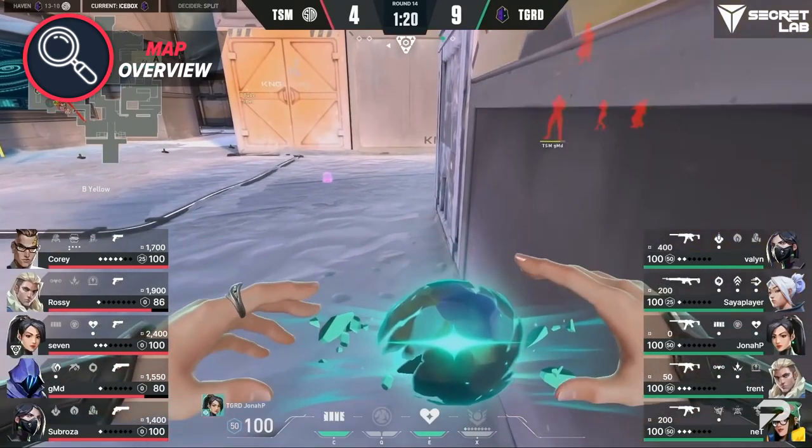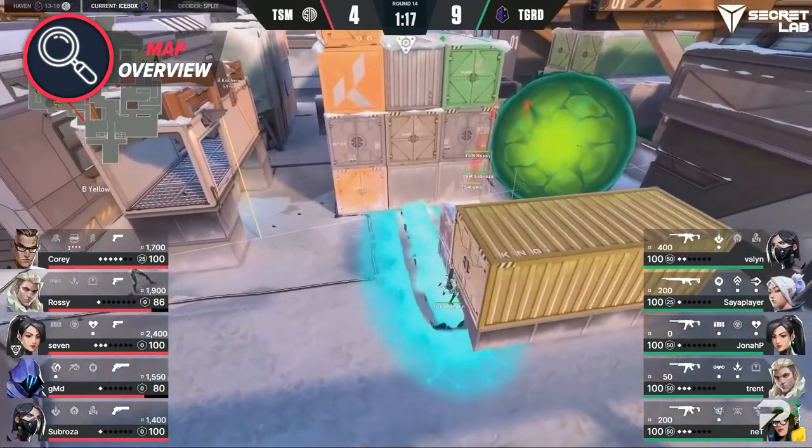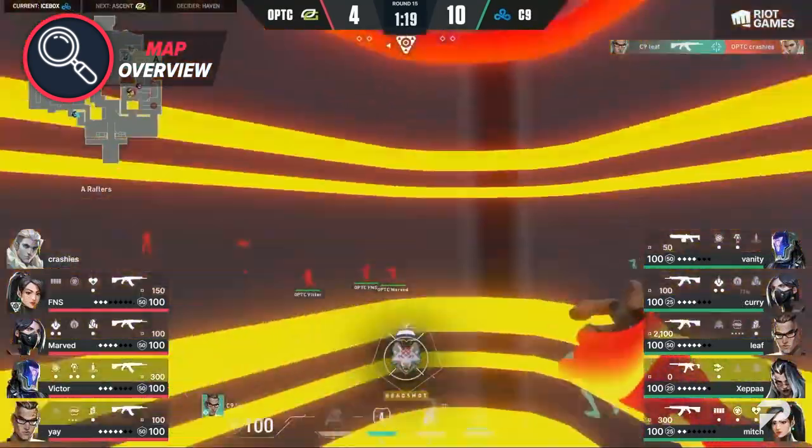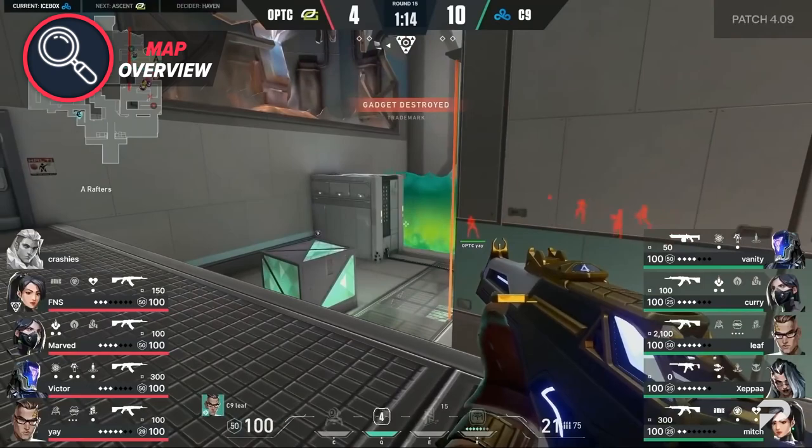The A plant was so strong that many pro teams' entire defensive setups were changed to counter this plant. Here you can see teams like TSM, The Guard, Optic, and FaZe all use a defensive Viper wall to help stop the plant from going through. The top B site plant is much less common and only ever used when teams decide on a mid-heavy play.